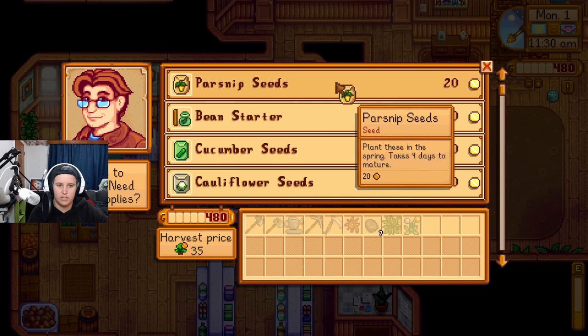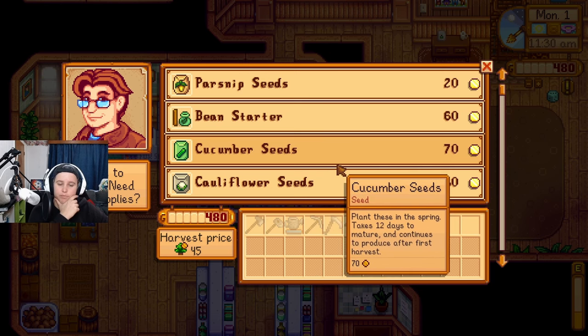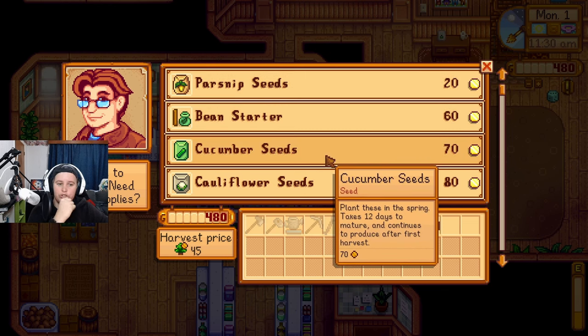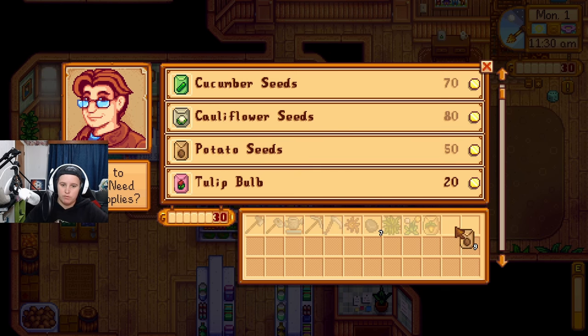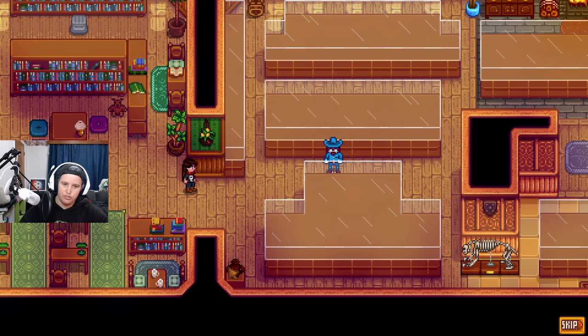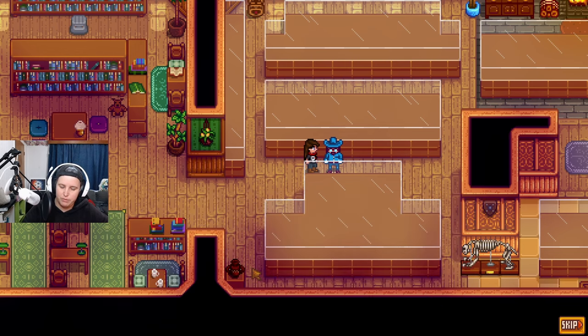At Pierre's shop, morning glory starters are surprisingly expensive. We need parsnips. Cucumbers are more expensive than their harvest price, but they reproduce. I decided on nine potatoes to use up most of our money. Then at the museum, a collector notices I found something remarkable and asks me to donate artifacts and minerals — he'd send interesting items in return.